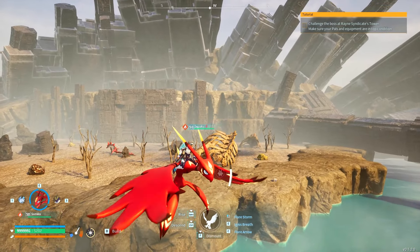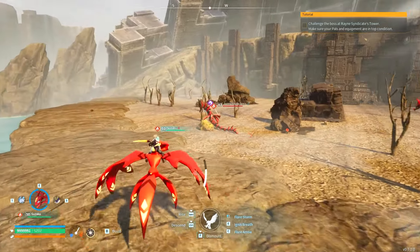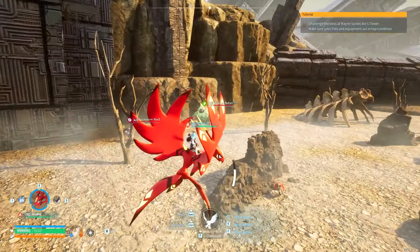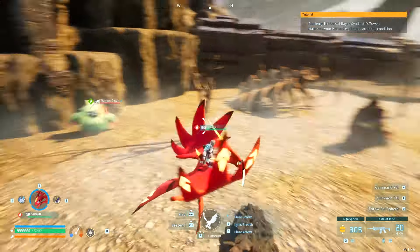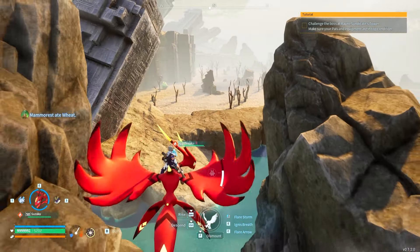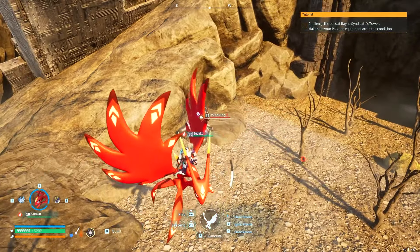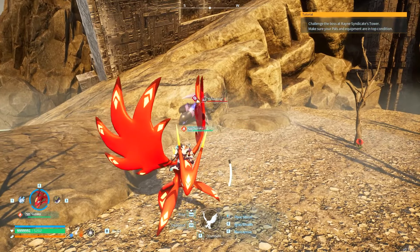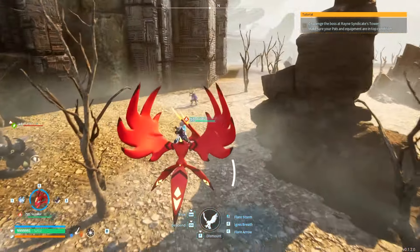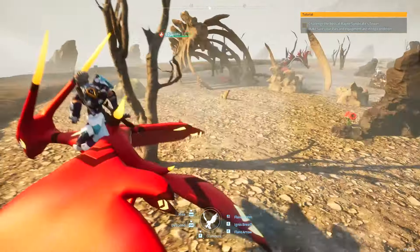This one also has pals but at a much higher level — some are level 40 and above. It's a great place to find Jormantide Ignis, which is quite common here. There's also Incineram Noct, Wampo, and Botan. If you fly up and down you can despawn the current spawns and hopefully rarer ones will appear, since some spawn more often than others. There's also a Menacing here — that's quite a rare spawn — and War Sect. All are level 40, making this a great place to catch them outside of dungeon variants, which you can only do once every hour.